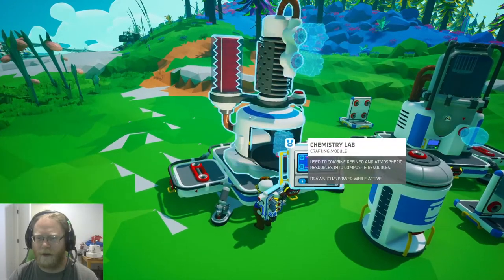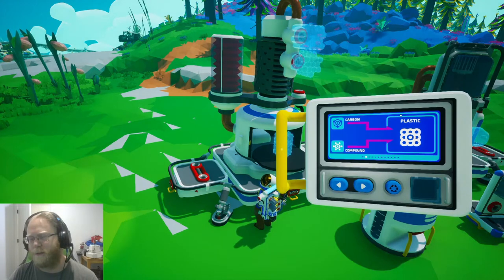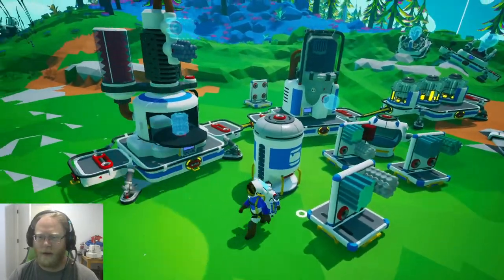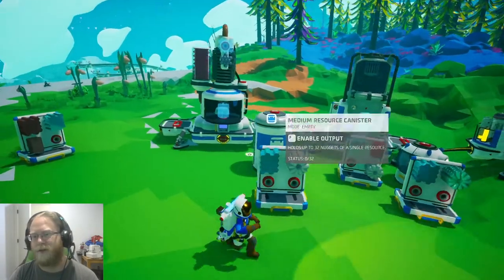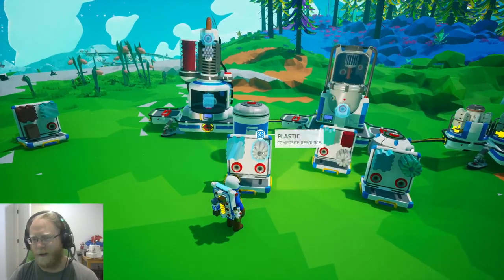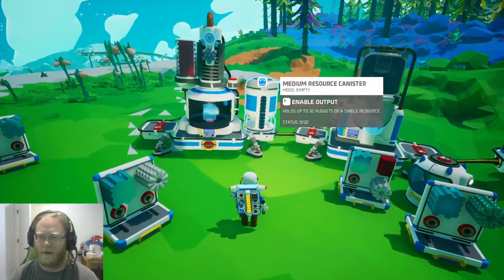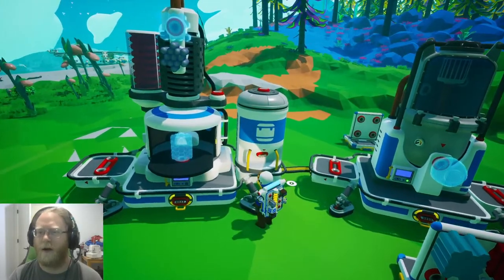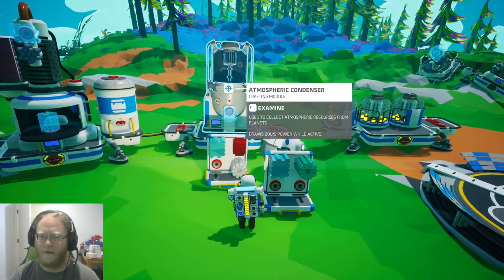This allows you to make compound materials. You would cycle through — plastic is one you'll probably end up seeing a lot of. You can combine carbon and compound to get plastic. This is an advanced storage container; it can hold 32 of one kind of resource. It requires glass and plastic, a compound built in the chemistry lab, and it sits just on top like other storages. Very simple to use.